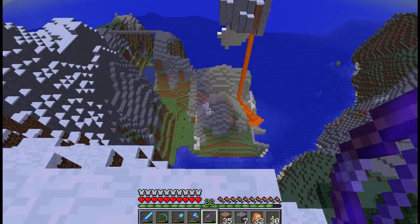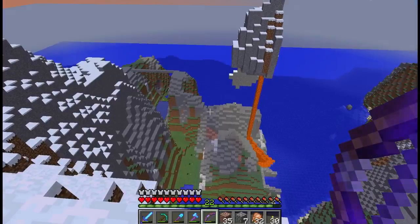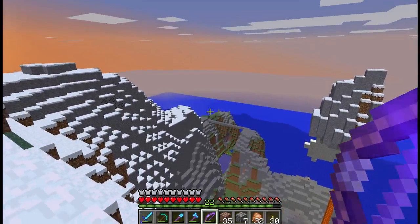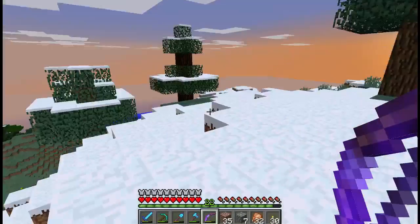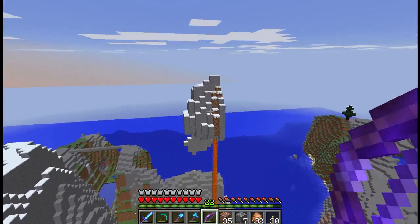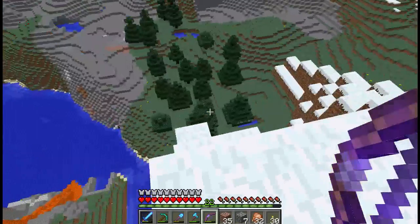That will be the entryway. From there we are going to put some kind of stairs, walkway, something like that up to the top. And we are going to put some kind of wall and tower system around the edge here. And the main house will be up here somewhere, I think. Not sure if I want to put a bridge over here to this little floating rock where the lava is coming out of.